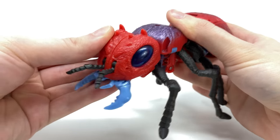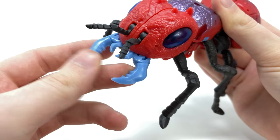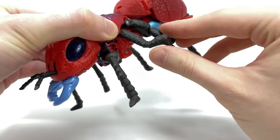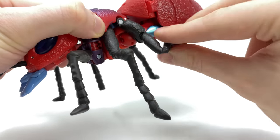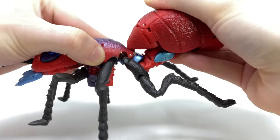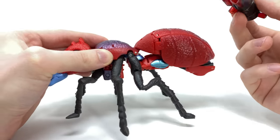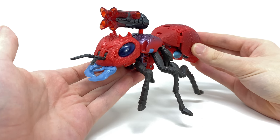Articulation in alt mode isn't too bad either. The head can hinge up and down. You can also articulate the pincers forwards and backwards, and the feelers can hinge up and down. We do get articulation at all of the legs — the front ones hinge forwards and backwards, these ones rotate left to right, and this one is the most articulated with both hinging and rotation. Due to the waist articulation from robot mode, we also get some articulation out of the abdominal section, though it will cause a slightly ugly cut. As for weapon storage — sadly there's no way for it to actually store in the butt propeller, so all you're left with is pegging it into a mech tech port on the back, which is probably one of the laziest aspects about this guy.